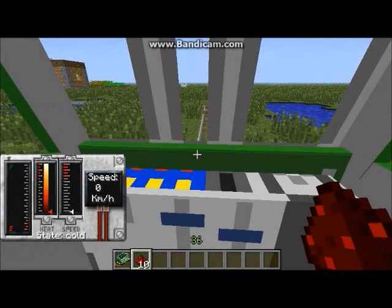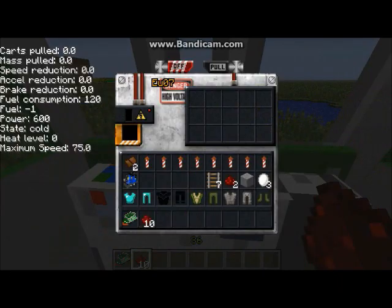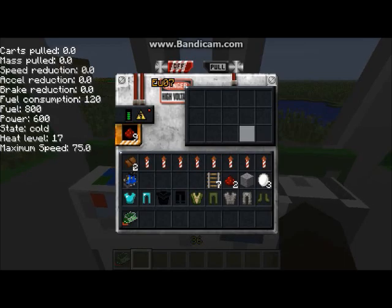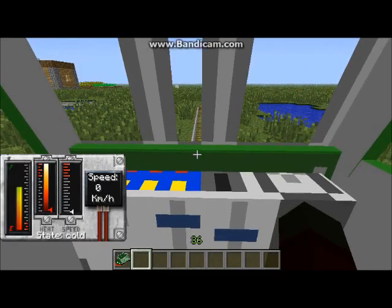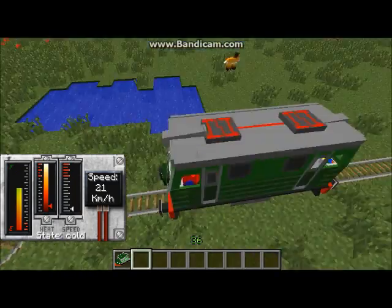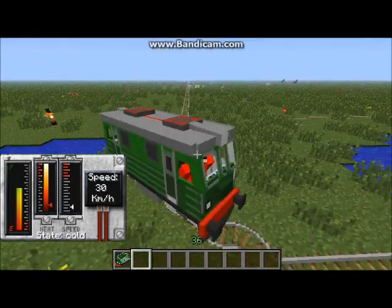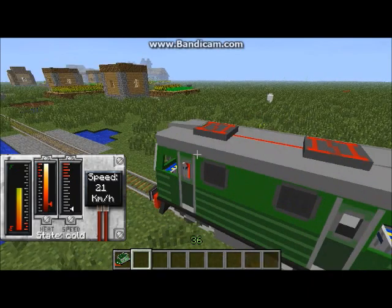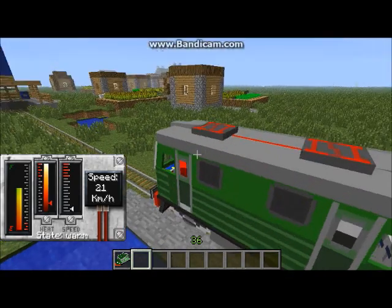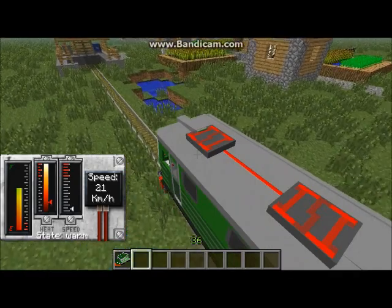Now we're in the electric locomotive. Press R again and put the redstone into the fuel spot — you'll see the power goes up. Now move the train just like you did with any other locomotive — there it goes, it's moving. That is how you operate the electric locomotive; the high-speed locomotive works exactly the same.